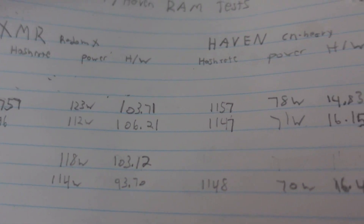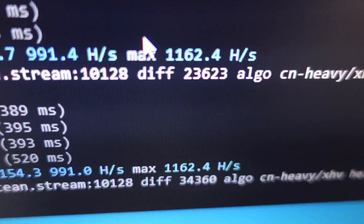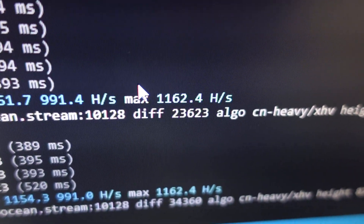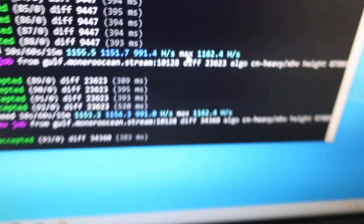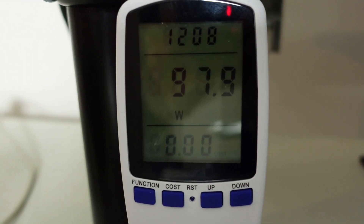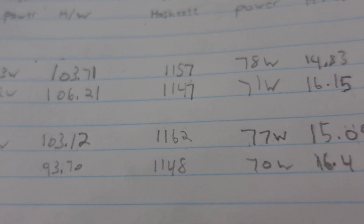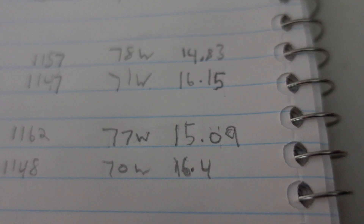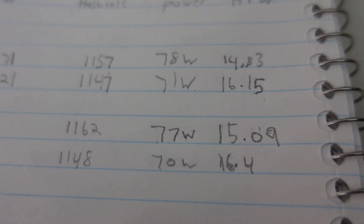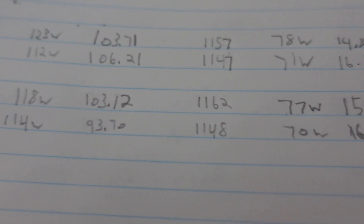Now checking out CN Heavy with one stick of CL16 and XMP on: 1,162 hashes at 97 watts full system, so 77 watts CPU. That's 1,162 at 77 watts — 15.09 hashes per watt. That's the second worst, so not too bad. That sums up our CL16 RAM test.